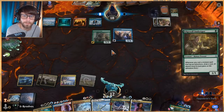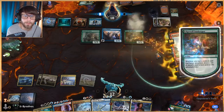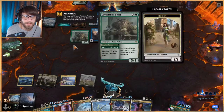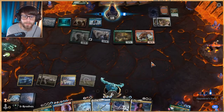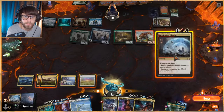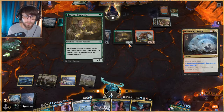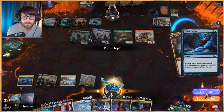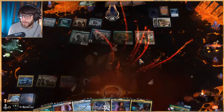What would have been smart is to Deafening Clarion last turn to get rid of those one-ones, but now we're going to be taking a hit — they can swing in for five minimum. I'm trying to save the Time Wipe for the Beanstalk Giant, just because that's going to be a very troublesome card. Another Niv-Mizzet — I think the safer play is Deafening Clarion, which gets rid of Bonecrusher and also the Innkeeper. We can still take a hit from the Fae though.